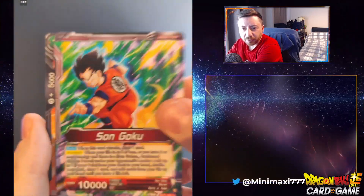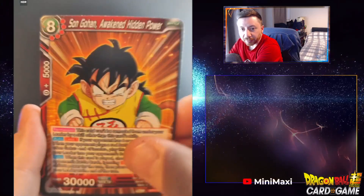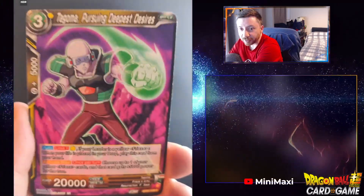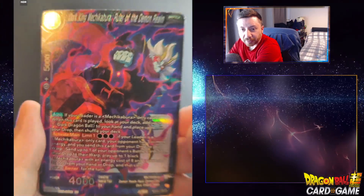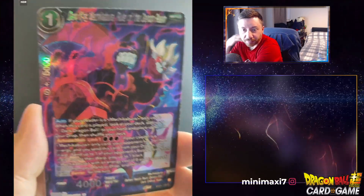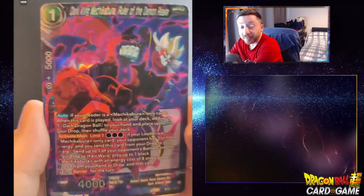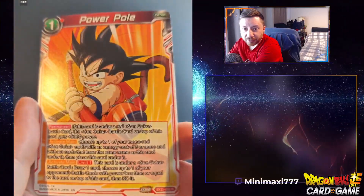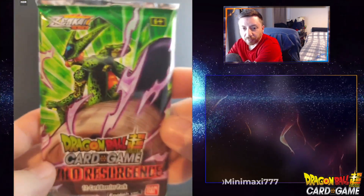I have this one already — I'm not sure. I'll put that on the side with my leaders. Supreme Kai of Time — I want a holo version of that little Gohan there, that's a classic artwork. We have a rare Dark King Mechicabra — maybe it's useful in my black deck. It's a Cumber black deck obviously. And just a regular rare non-holo Goku, okay fine.